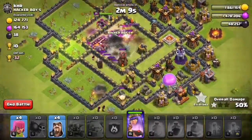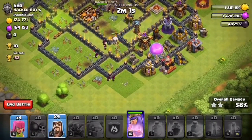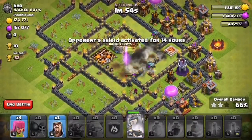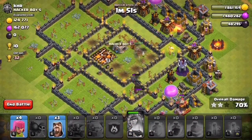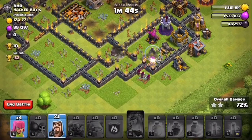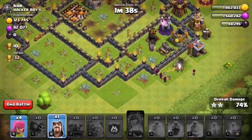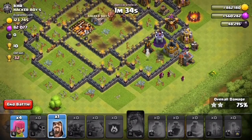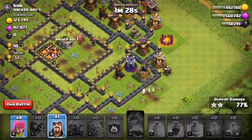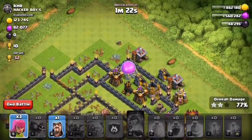The other PEKKA is also in. Going good — I think we could take 70 percent on this base to get the win bonus of about two lakhs. Queen's ability activated — everybody go! The wizards are doing a very hardcore cleanup. We'll keep one wizard to clean some buildings and use another to take out that builder hut. Drop archers here.